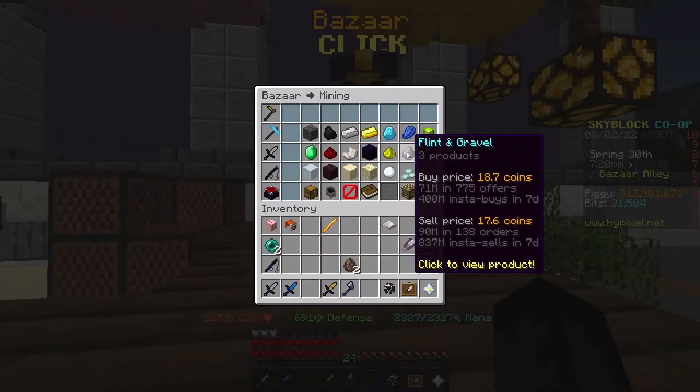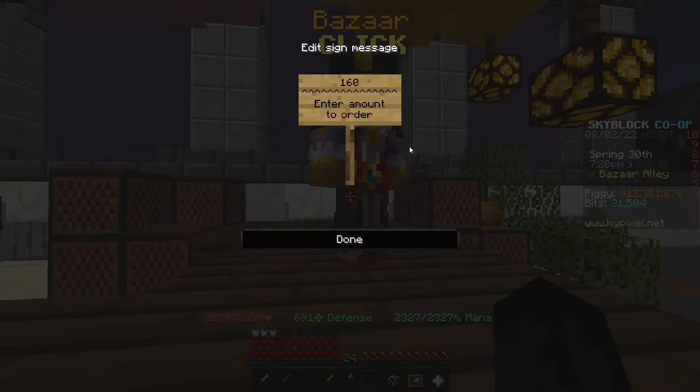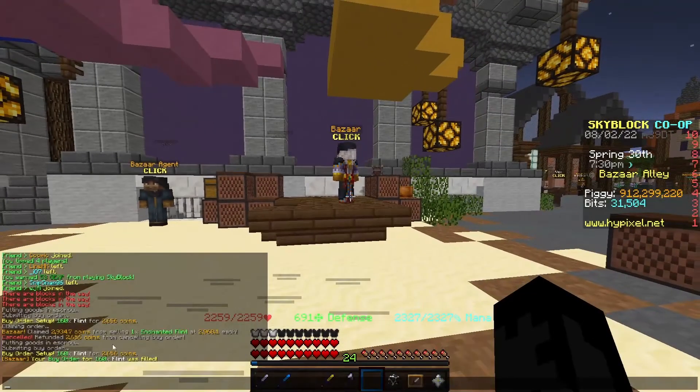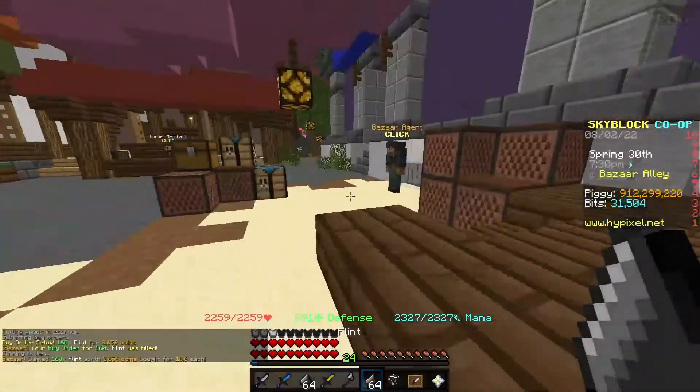You're going to go into the bazaar, into the mining section, then flint and gravel, going to flint and create a buy order for 160 pieces. You can see it's 2,656 coins and it fills instantly.